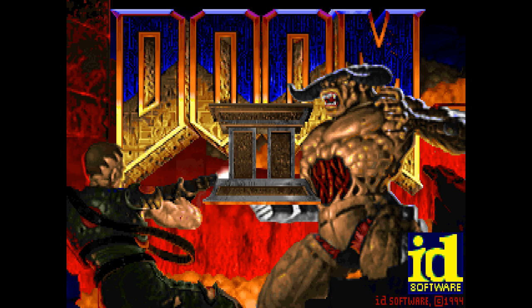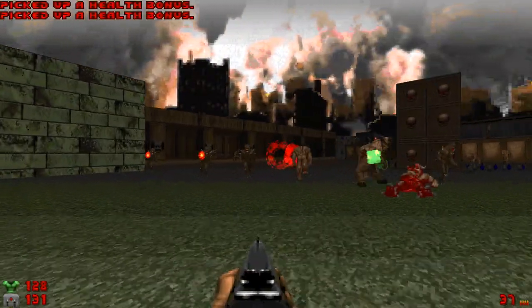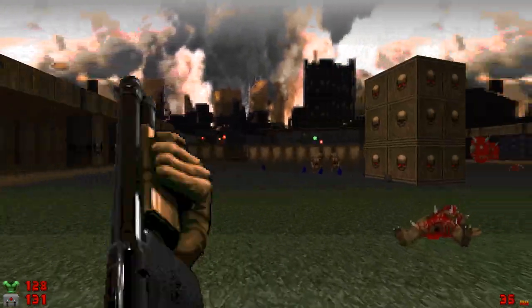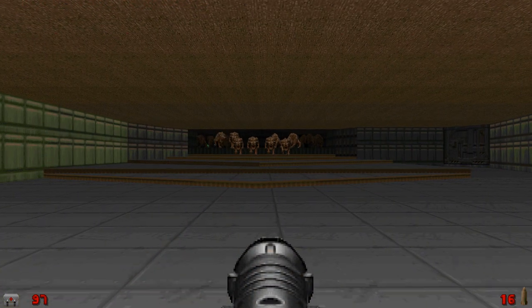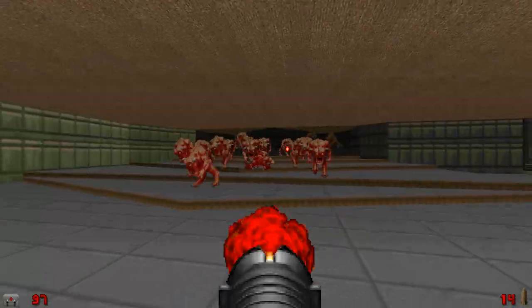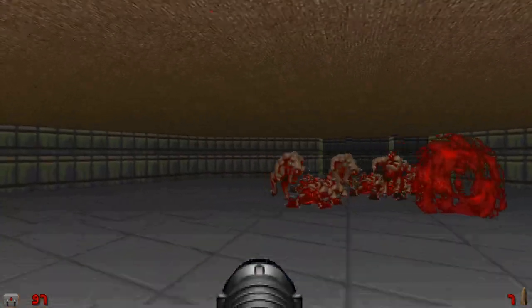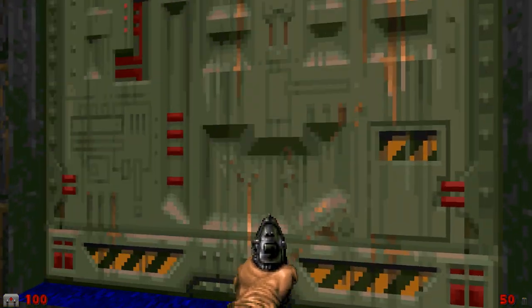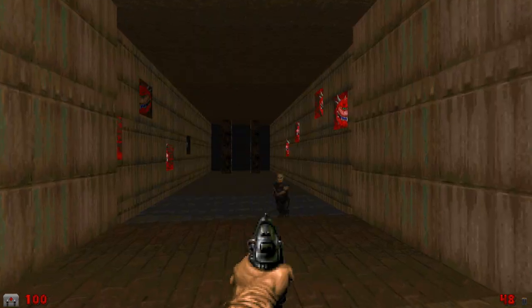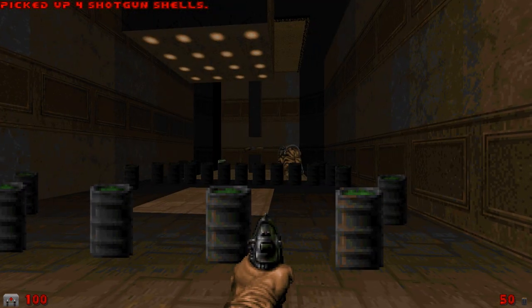It was during the development of Doom 2 that Peterson was really able to let his creativity shine. Freed from the duty of having to finish so much of Tom Hall's work, he set out making numerous memorable levels of his own. Two of my childhood favorites, Map08 Tricks and Traps and Map23 Barrels of Fun, offer up gameplay experiences quite unlike anything before them. Tricks and Traps is essentially a hub of wildly different trials, and Barrels of Fun is — well, the name says it all.